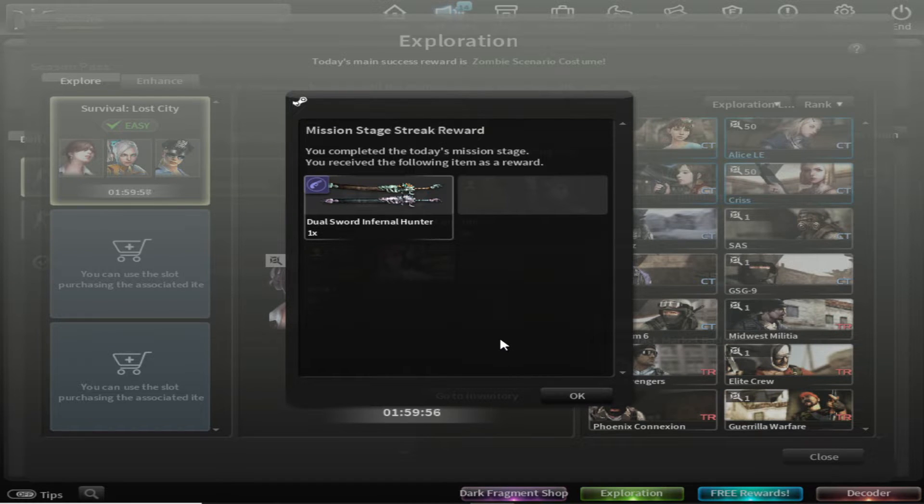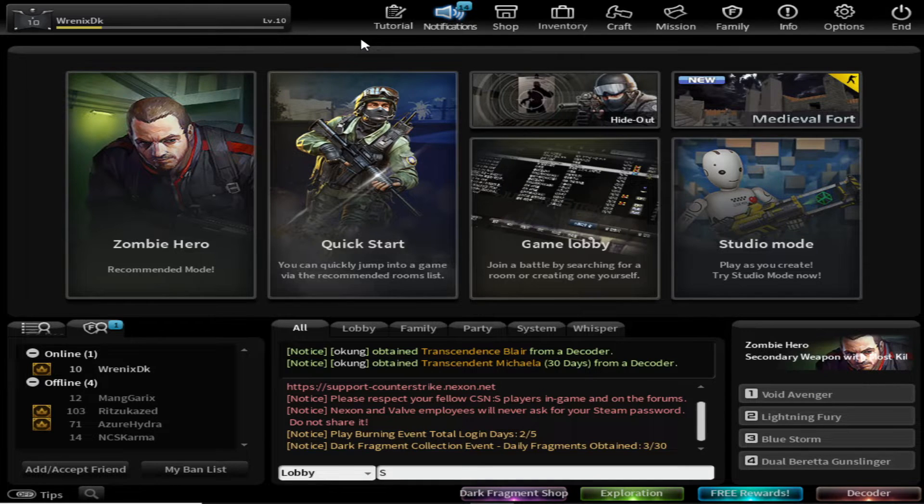I suddenly got Gold Sword Infernal Hunter along with Yuri and Erika for free. Thank you for watching. If you want to play with me, just add my Steam account and join my Discord server. Show your support by clicking the link in the description, and follow my Instagram DGM18. Don't forget to like, comment, and subscribe — see you in the next video!